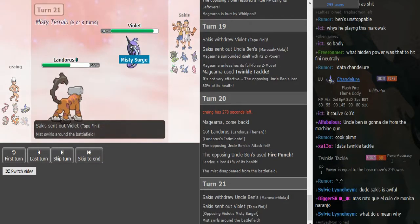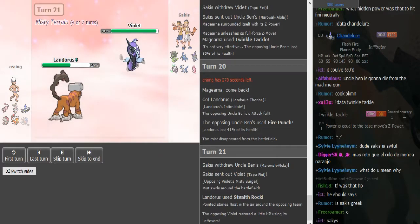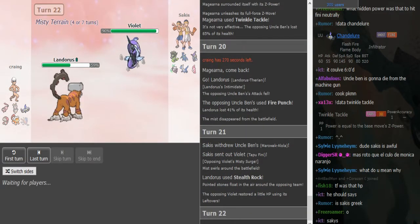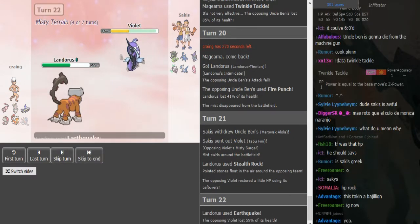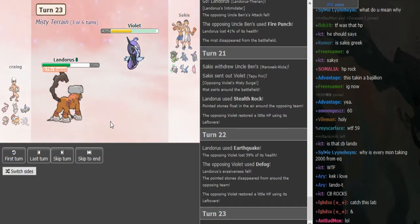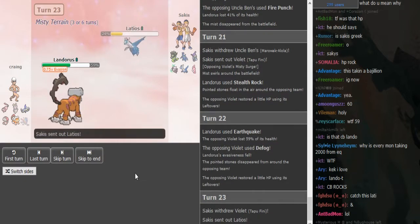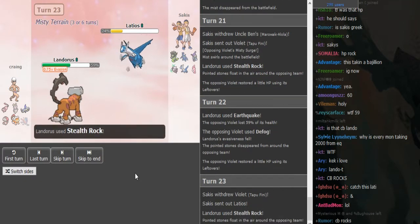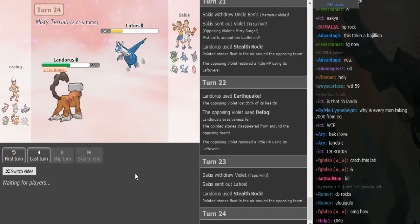So he's gonna go for Earthquake. Oh, U-turn — sets up the rocks. I love how he did exactly the different play that I said. But he can go for Earthquake here and chip this down — I'm thinking this is off-plate Landorus because that did so much. Phoenix offensive goes for rocks again — really nice play by Ben.